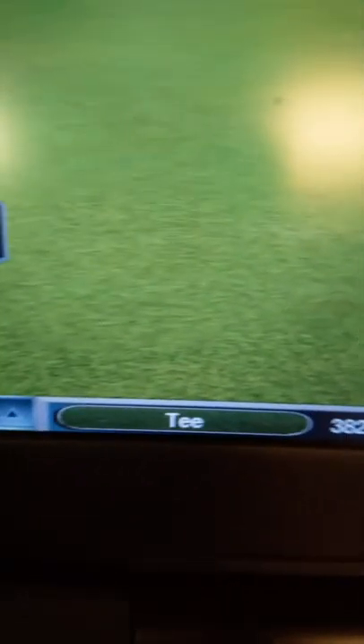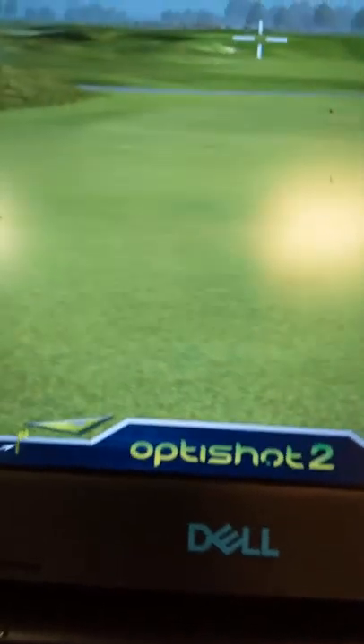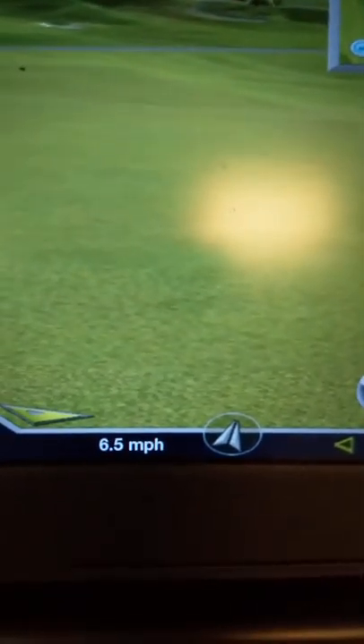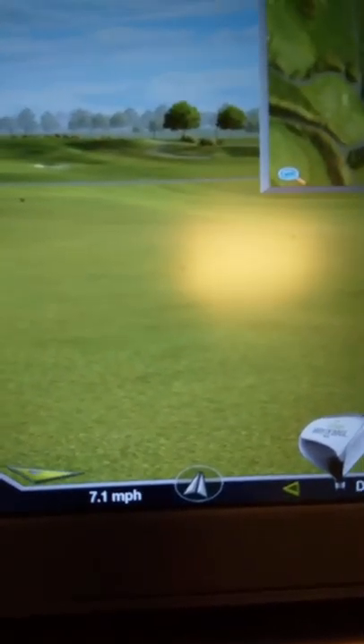Coming back down to the bottom left, this is what tells you where your ball is and what it's on. Right now it's on the tee, 382 yards to go, and it's going up six yards between where you're standing and the pin in elevation. We do use OptiShot 2 — it's a club tracking system. Right now on this course, the wind is significant; it's going north-northeast, six to seven miles an hour, so that will have an effect on your game.